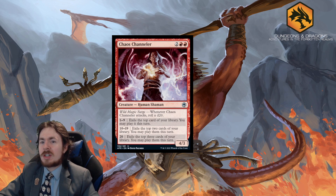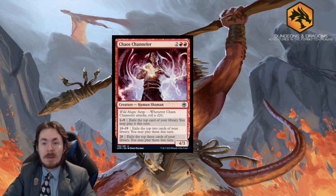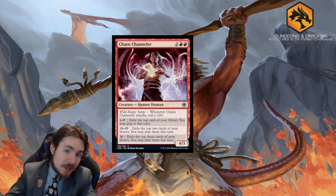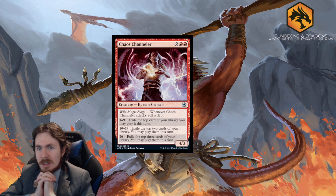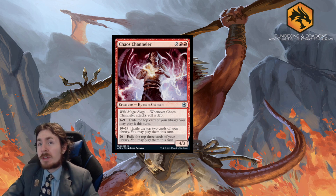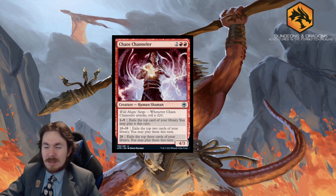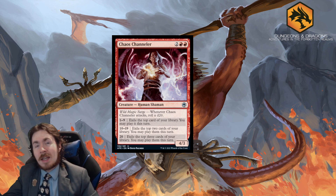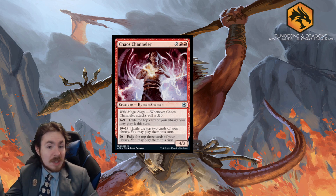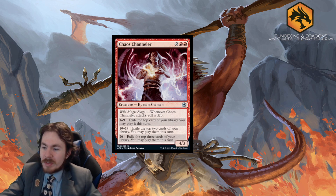Chaos Channeler is a 4-mana 4/3. Whenever it attacks, you roll a d20. On 1–9, exile the top card of your library and you may play it this turn. On 10–19, exile the top two cards and you may play them. On a nat 20, exile the top three cards and you may play them — a very strong effect. In Limited it's fairly good: 4 power means your opponent may struggle to block profitably. If you untap with it, declare attacks, and see what you get off the top. It says 'play' so you can even play lands. Pretty good in Limited; too slow for Standard.